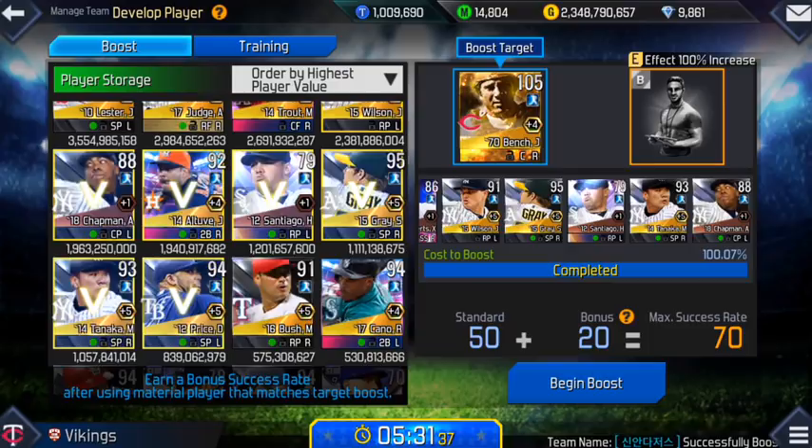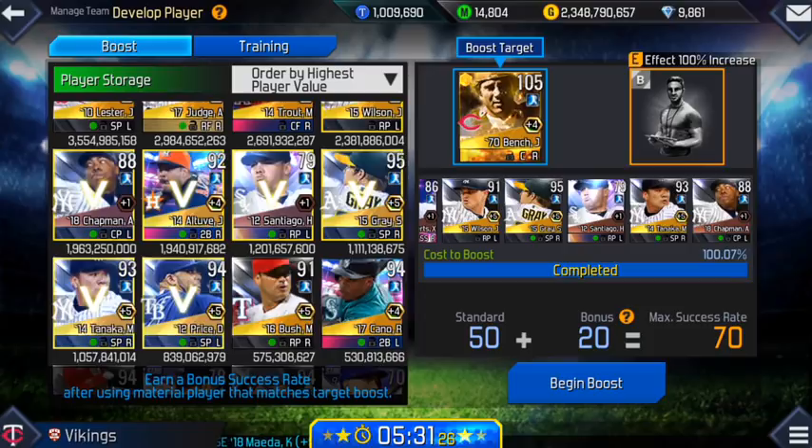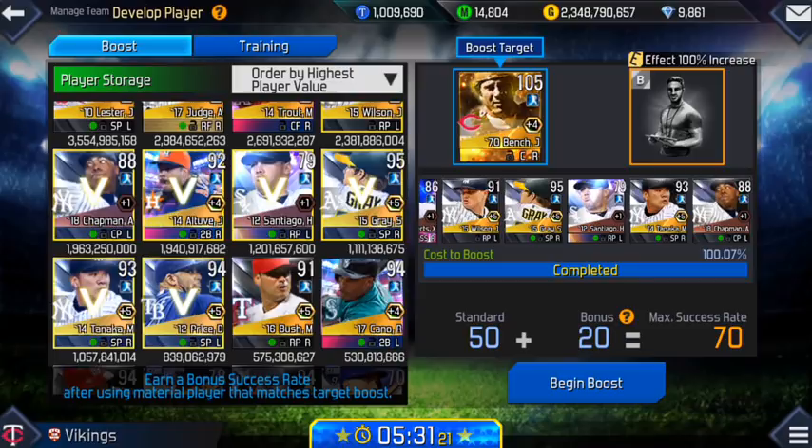I am also finally getting rid of Hector Santiago — 1.2 billion GP. I bought him at the beginning of Perfect Inning 18 for 70 million GP. So I turned 70 million over the course of something like 8 months into 1.2 billion GP just by sitting on him. I never intend to use him in a game. Even with the screwball being nerfed, I don't think he's the most fair card to use.